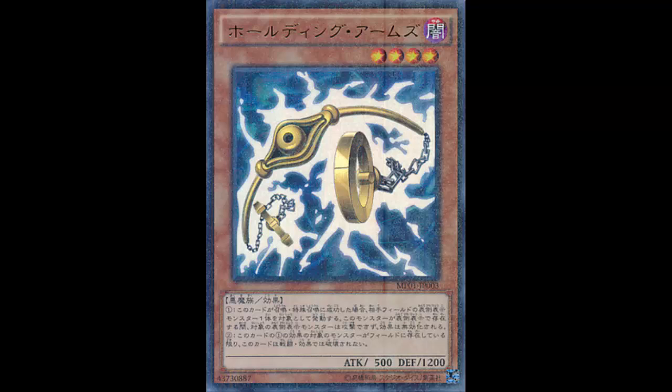Holding Arms is a Dark Fiend effect monster, Level 4, only found on your attack tolerance - incredible. The effect reads: if this card is summoned - normal summon, special summon, pendulum summon, whatever - you can target one face-up monster your opponent controls. That face-up monster cannot attack, and that face-up monster's effects are negated.